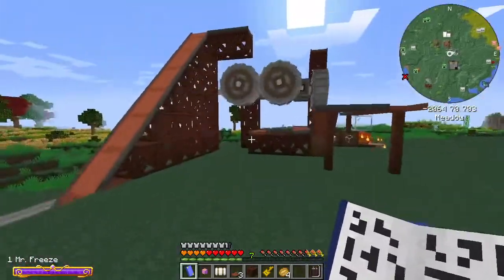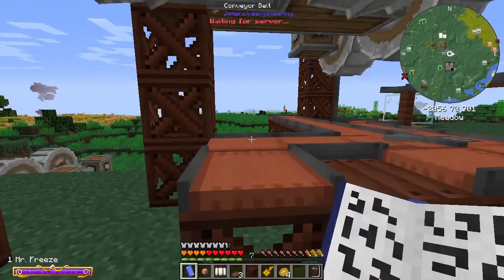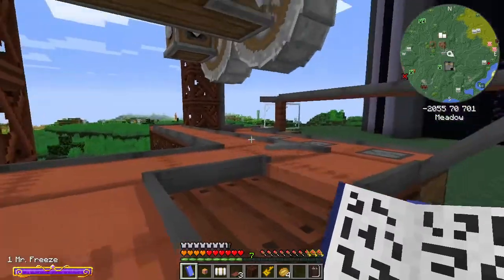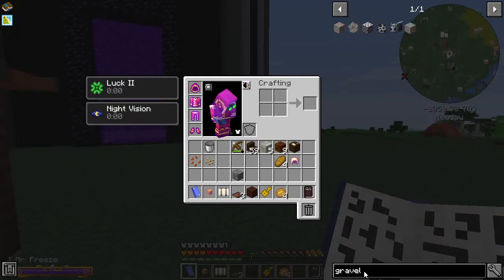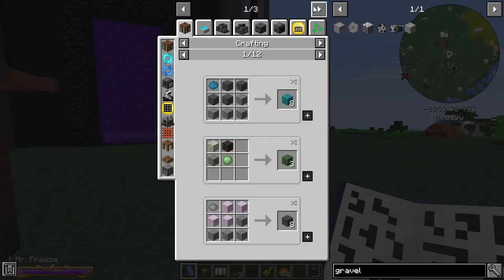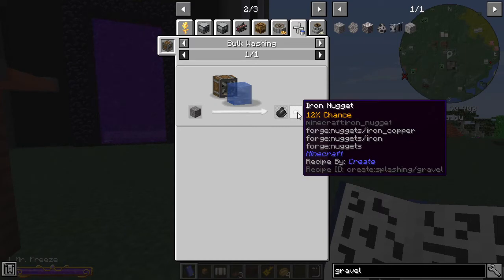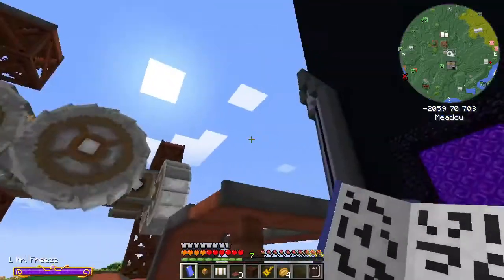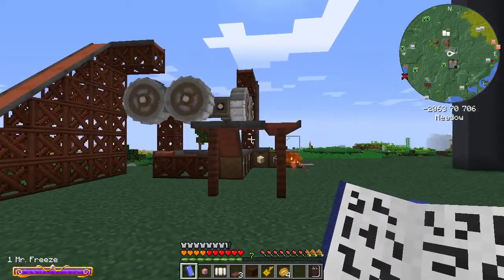Basically what I need to do is shut the cobblestone generator down, and then where the first set of grinding wheels turn the cobblestone into gravel — if we take that gravel and split it so it can go one way and another way, that gravel can go into storage and also go up to get crushed down into sand. If we do that, we can get gravel to use for something important. If you put gravel through a bulk washer from Create, you get iron nuggets. You don't get a lot, but this thing is running the whole time our world is running anyway, so why not get some free iron?